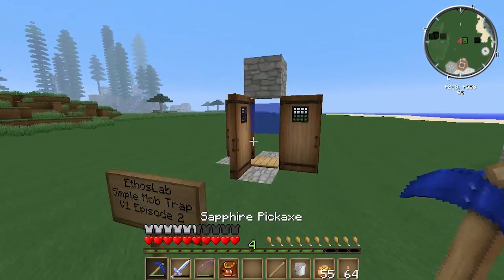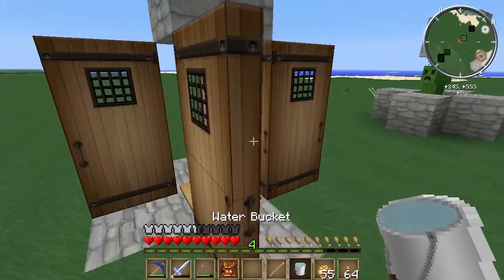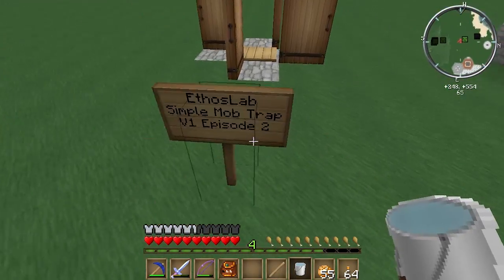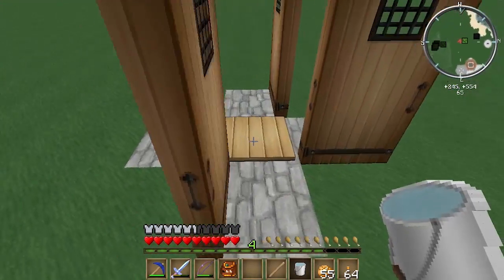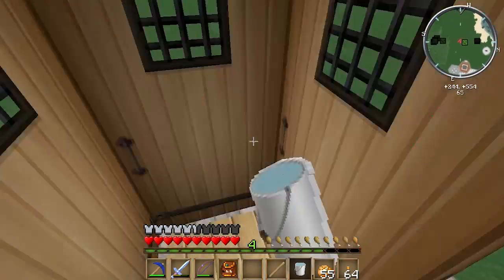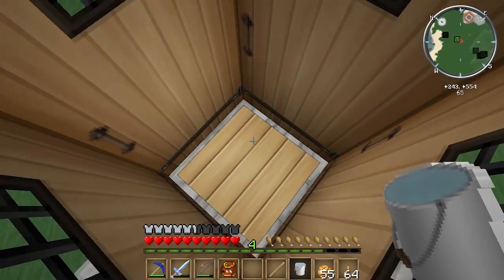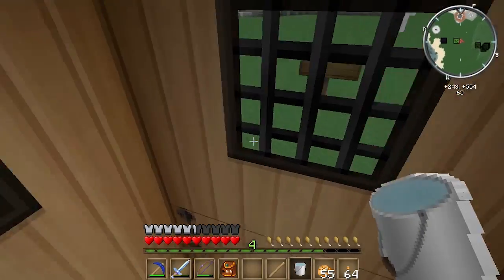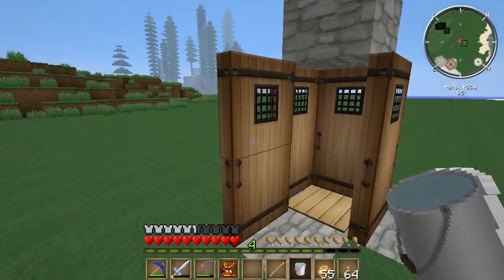So this particular mob trap is quaint, it's old, it's first of its kind. Very resource light — four doors and a pressure plate. You walk in and you're trapped. And if you're a mob, jumping up does nothing, and you can't open doors. Luckily I'm a player, so I can get out quite easily.